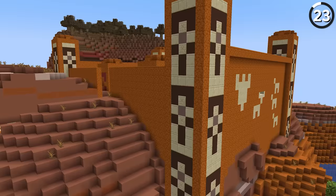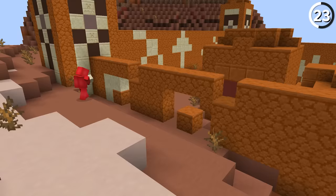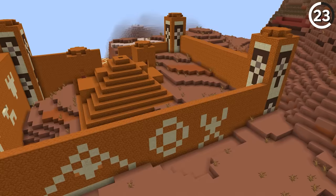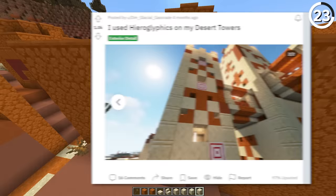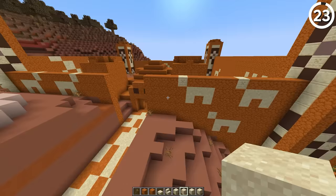Desert pyramids haven't changed a lot since they were added in, but we can fix that by adding hieroglyphics. By using a mix of red sandstone stairs and slabs for the different shapes, we can create some cool-looking marks on the wall — like this ox, or even a person's silhouette. And if you're looking to go even further, use chiseled sandstone for a detailed face. That's going the extra mile.